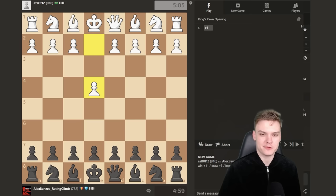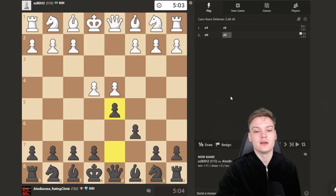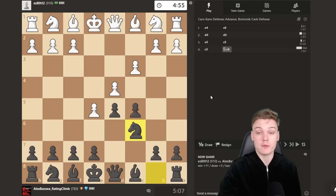Getting the black pieces and this time facing a 900-rated opponent. If I had to guess I'd expect an exchange variation, but of course not — we do get the advance. We're going to stick with our guns. I'm expecting a lot of bishop b5 checks, c3, or knight f3 type moves. C3 it is — I think that's the most common one you're going to encounter.